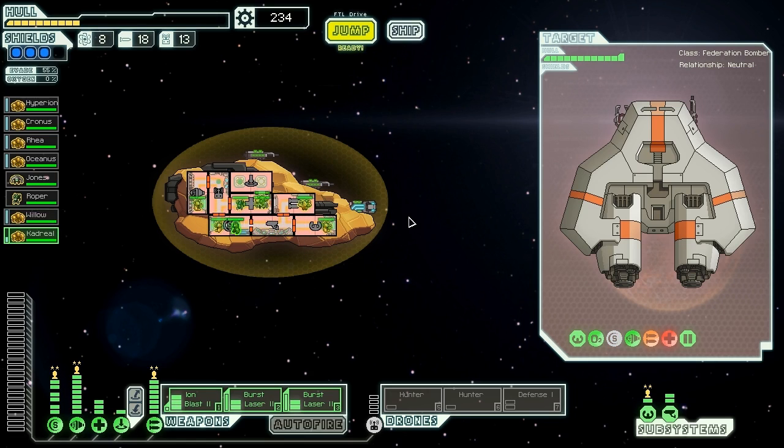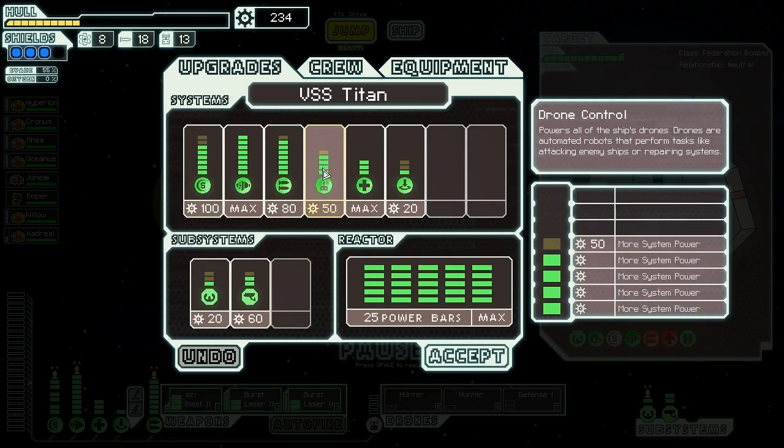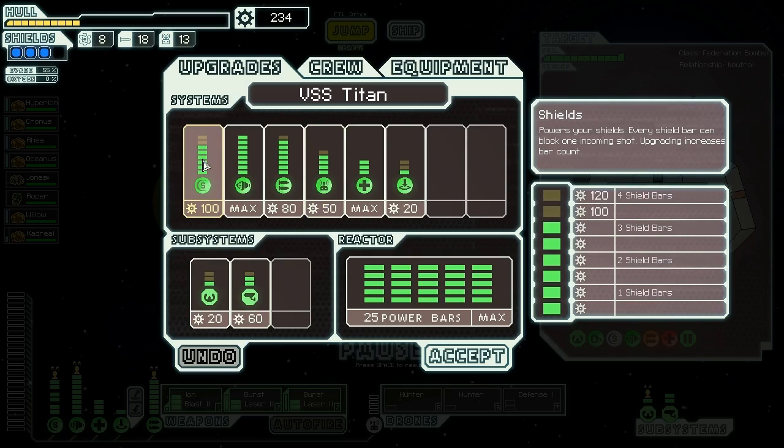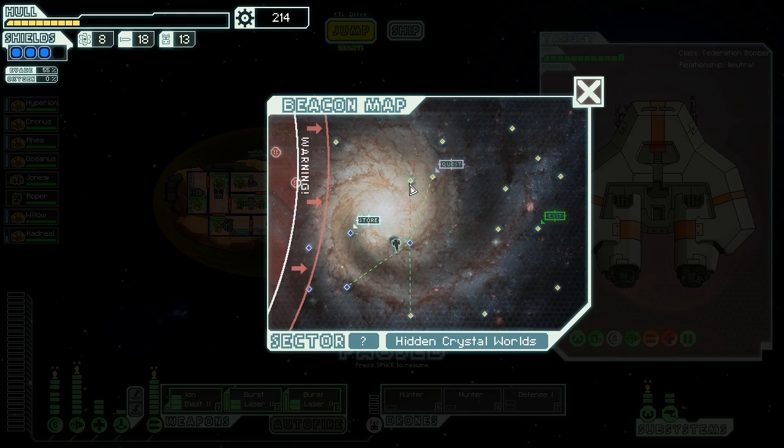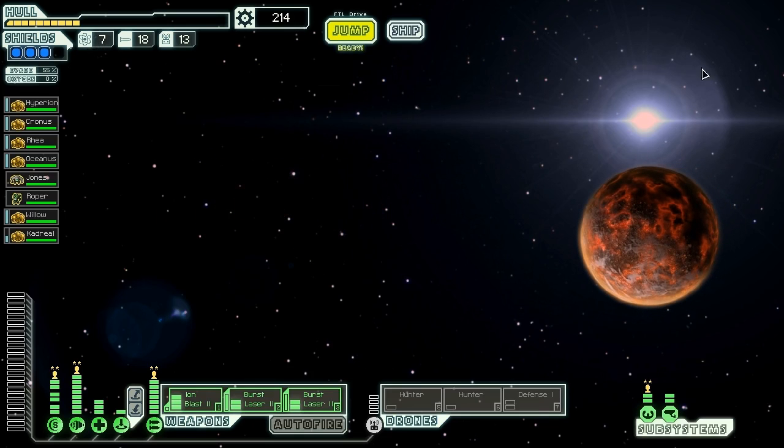What are we going to do next? We can jump to the Quest Beacon. I think we should spend some of our upgrades first — we can buy another upgrade to our shield. I'll buy another power-up and we'll jump over to the Quest Beacon. We get ourselves the Crystal Cruiser.